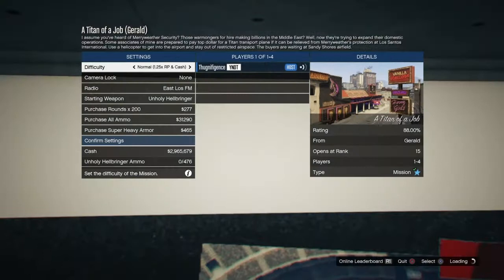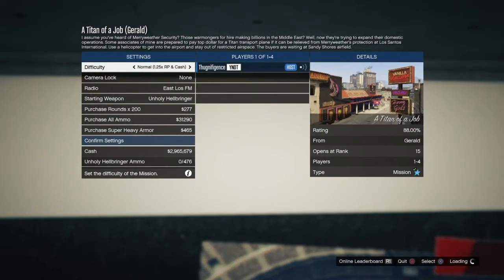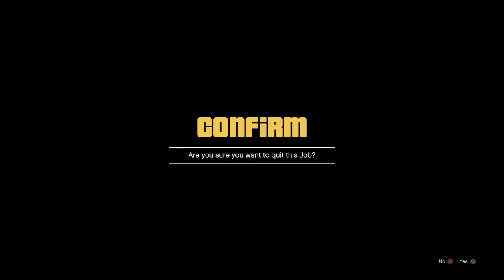This is how you know you actually did the glitch right: it says Titan of a Job but it says Gerald behind it and shows a strip club when it should show a different picture. Also make sure you have your matchmaking closed so that nobody joins and messes with your thing. From here you're going to back out, and as soon as you hit X to confirm that you want to quit this job, you're going to spam right on the D-pad to go into your career wall.